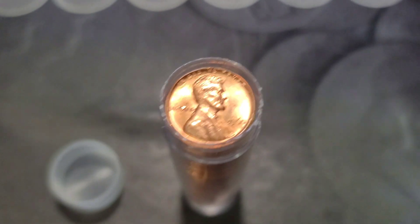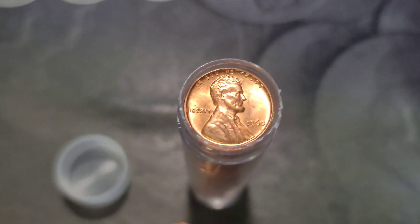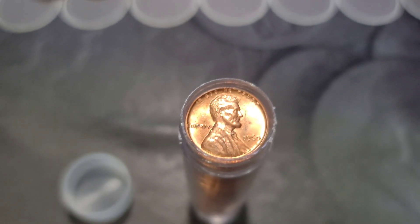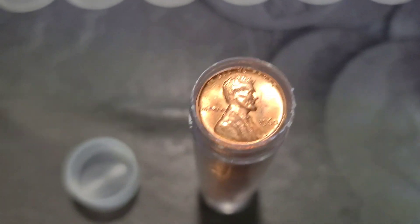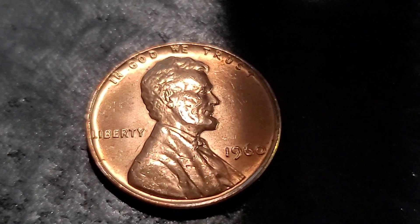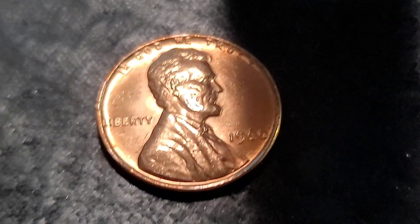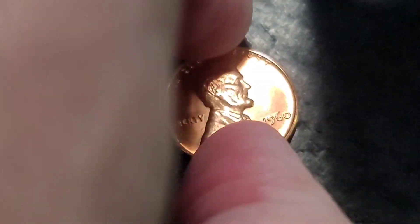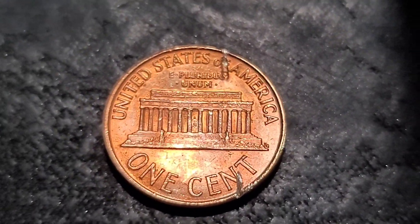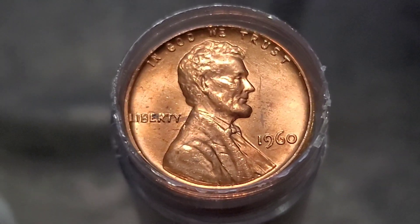Welcome back to Dirty Water Coins and Collectibles. Today we're going to hunt the 1960 Large Dates for any DDOs and DDRs. This was one of the Mega Rolls — a German plastic tube that held the coins, and over time they end up just suctioning around the coin. So this particular one we had to manhandle the coins out of it, just like the 60D, so this ender got ruined. But I'm going to hunt the rest of these and see if we can find something.